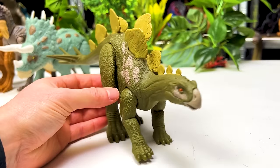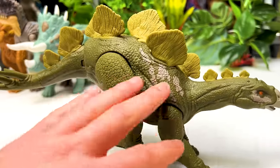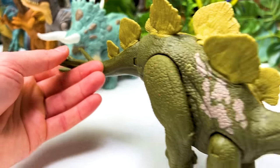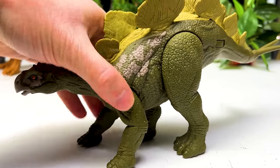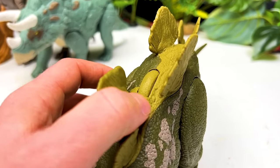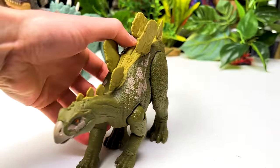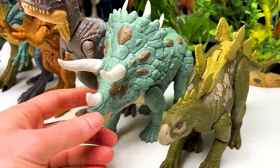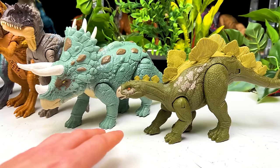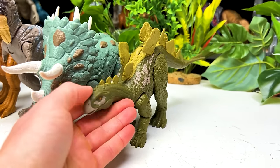Next in size is a dinosaur that looks like a Stegosaurus but is actually called a Hesperosaurus. It stands on four legs with dark green coloring and brighter green along its plates, with spikes at the end of its tail. You can adjust the front and back legs, but you can't move the head or neck. It has a spinning dial on its back that activates a tail swinging action. The Hesperosaurus is only slightly shorter than the Triceratops.